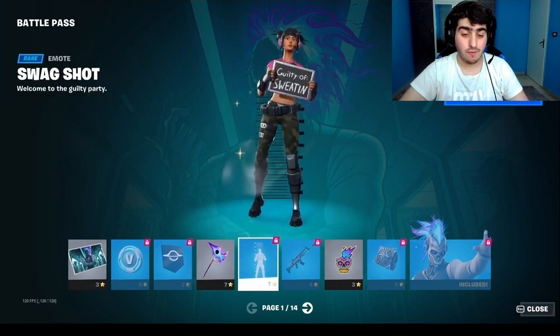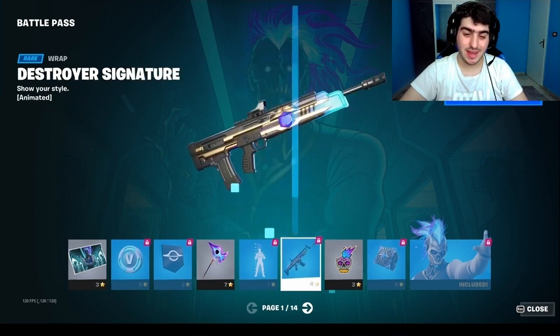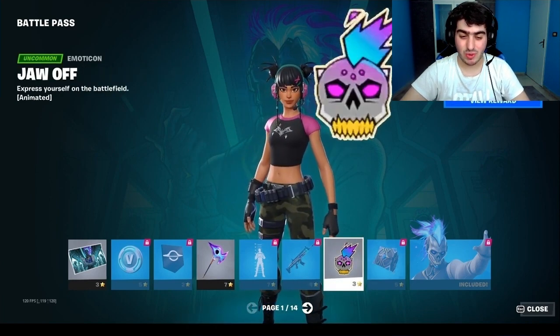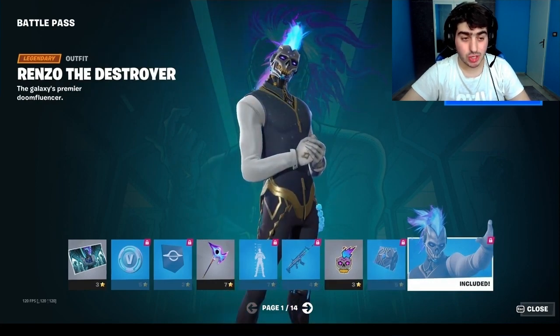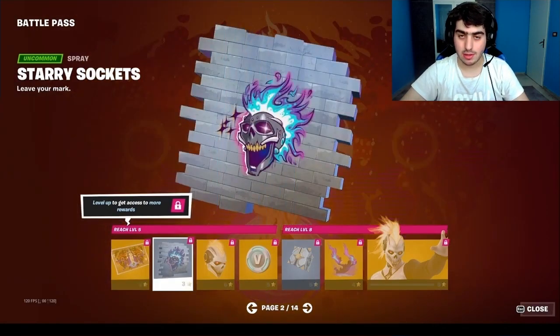This is the first page. There's an interesting emote called Guilty of the Sweater — it's kind of funny, making fun of sweaty/tryhard players. We also have the first page skin called Rezzo the Destroyer.